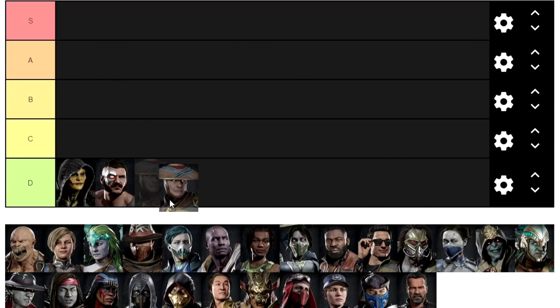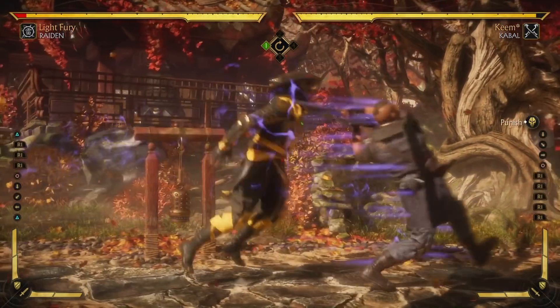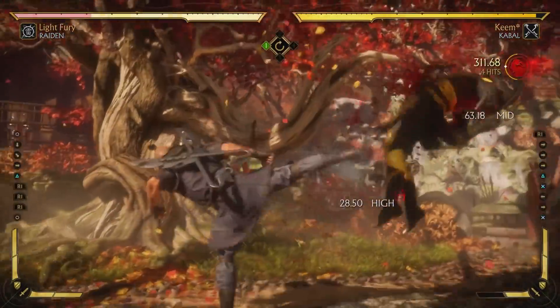Raiden can probably be pretty nutty around my skill level as he can teleport and he controls space really well with his long-ranging normals like his forward 1. But with the Raidens that I face, all they tend to do is forward 3 into Storm Cell, and with my big brain, I know that you can actually neutral duck Storm Cell and get a full punish.